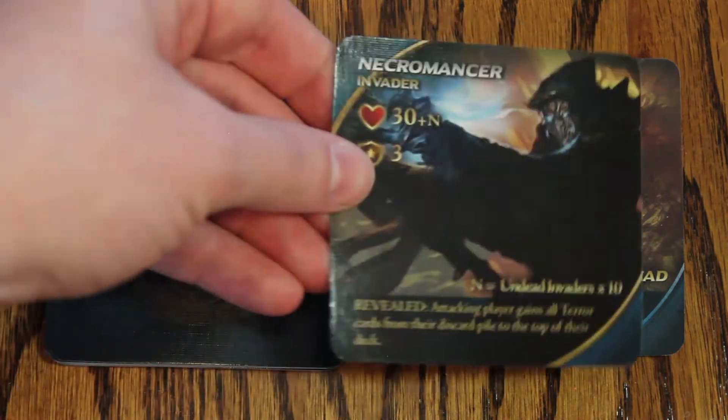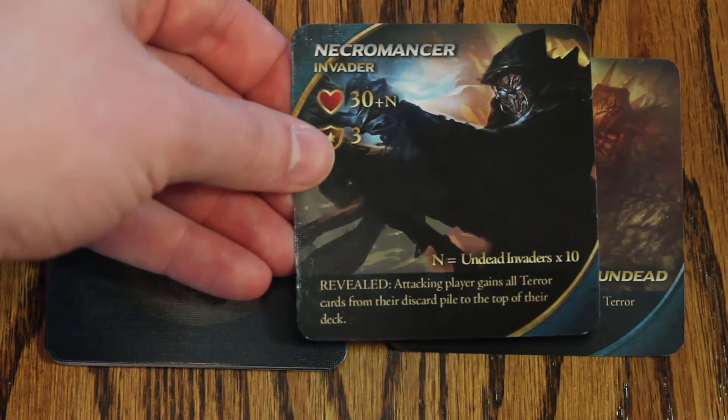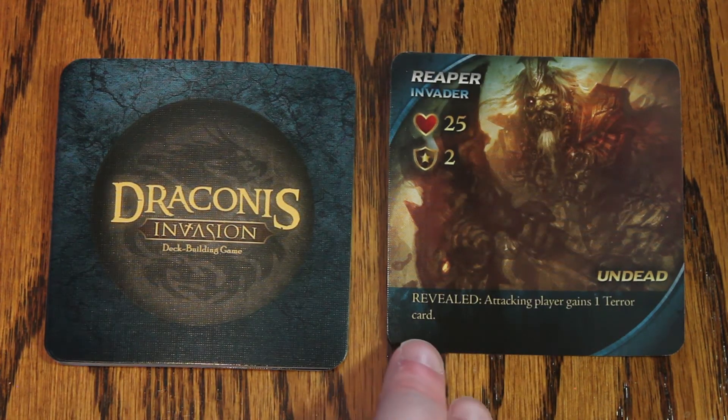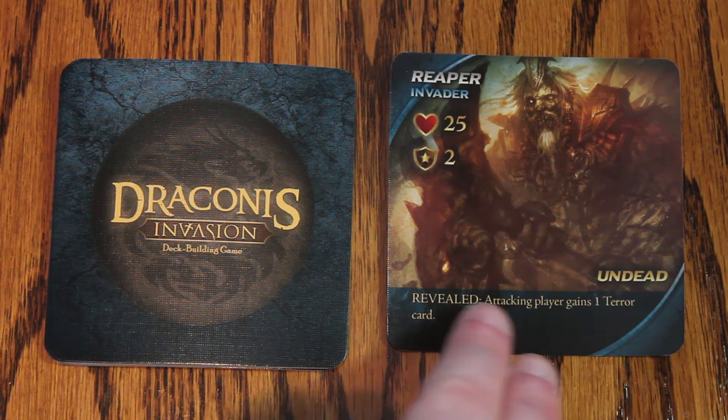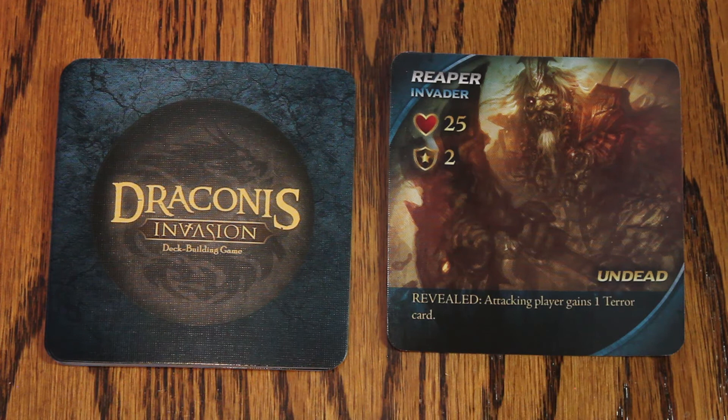They may also have another indicator near the bottom right corner such as undead or dragon. Undead will influence a card such as necromancer, which becomes stronger when there are more undead invaders revealed.